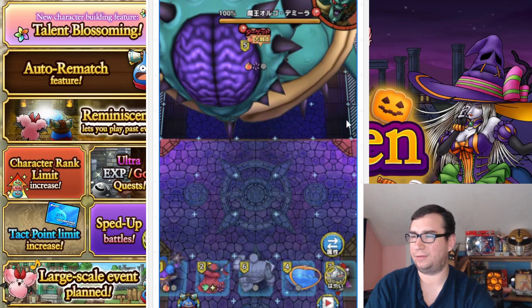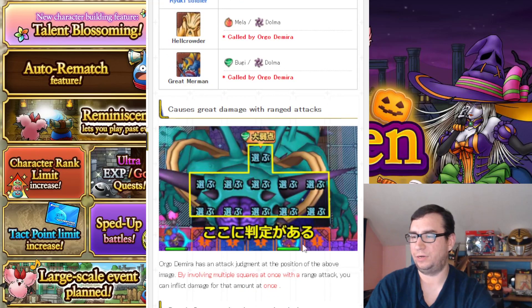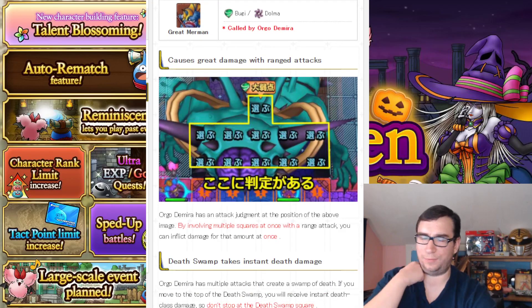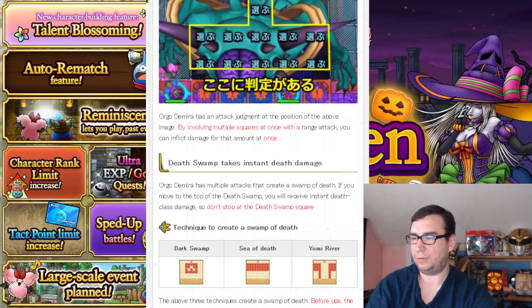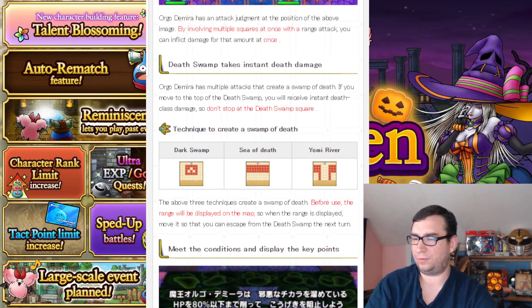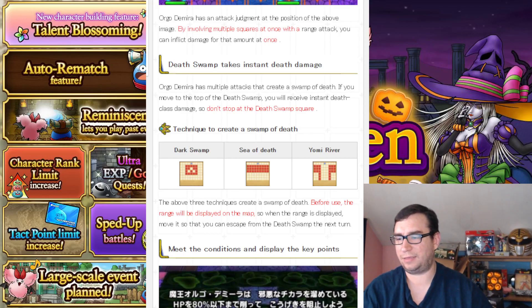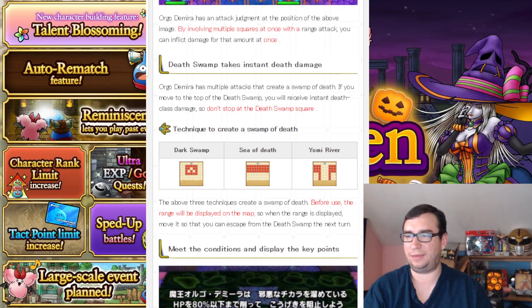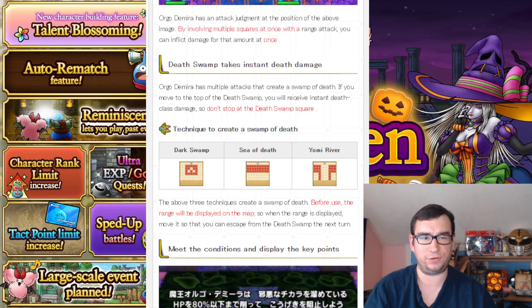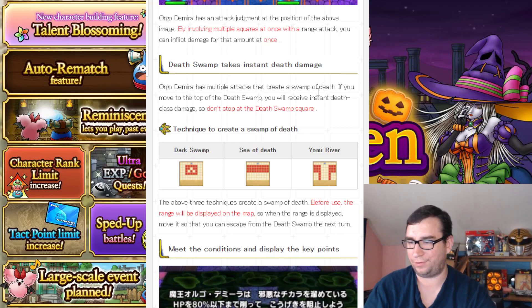You can see this is another standard giant boss battle with the same range — the three squares, one in the back. It would be nice if they had a different range because it's kind of annoying. He puts out — I don't know if it's poison or a new kind of poison — the translation says something like 'instant death swamp squares.' I don't know if that's actually instant death or just more poison. It does look different — we will find out.